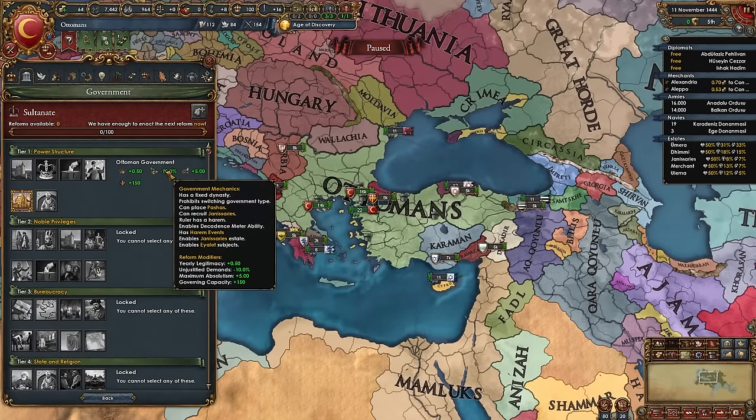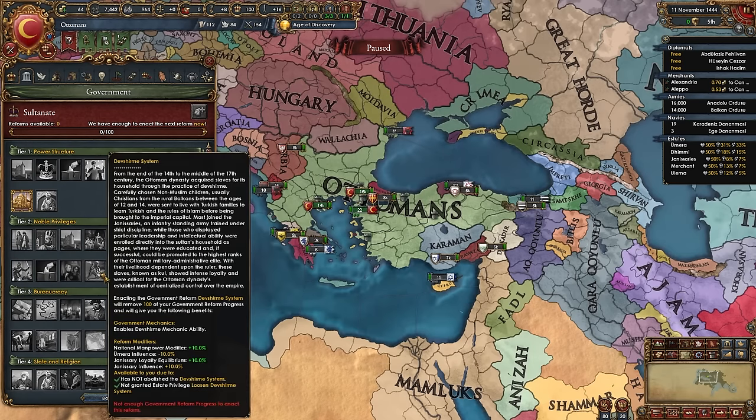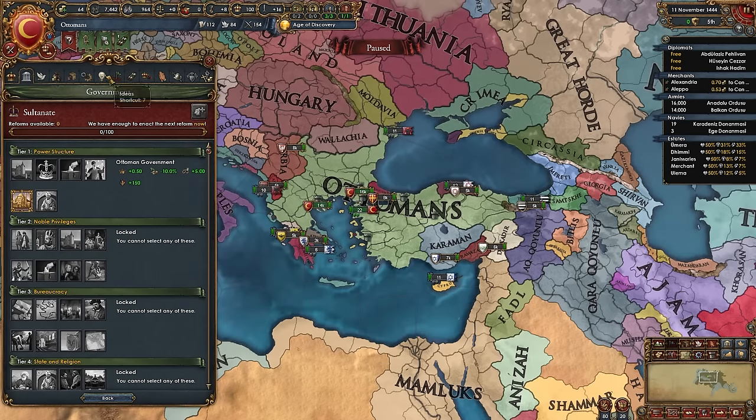As the Ottomans we have the unique Ottoman government tier 1 reform, which is super powerful. We have unique abilities: we can place Pashas, recruit Janissaries (a special unit type), the ruler has a harem to choose good heirs, the decadence meter, harem events, the Janissaries estate, the super powerful Eyalet subject type, legitimacy, unjustified demands, max absolutism and governing cap bonuses. The tier 2 Devshirme System government reform is also super powerful.